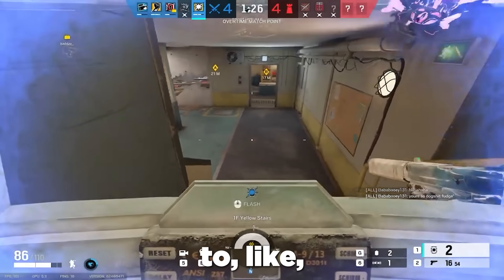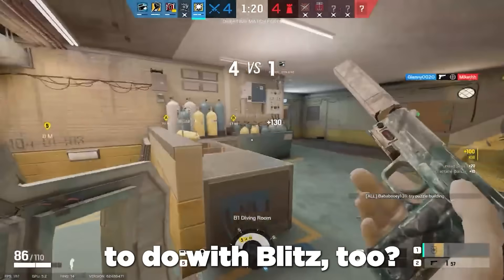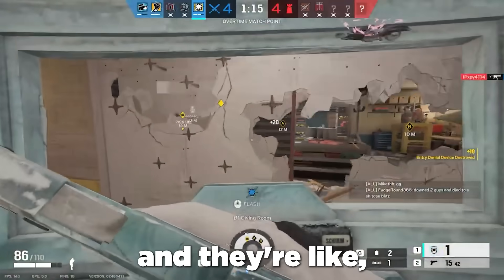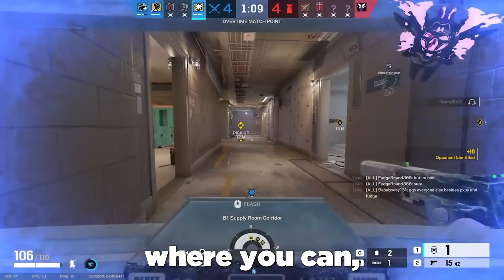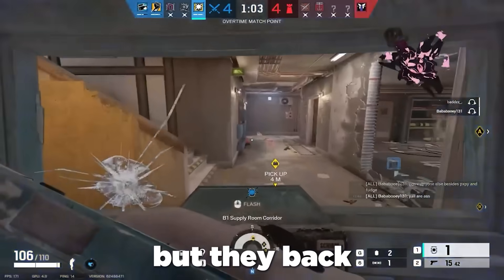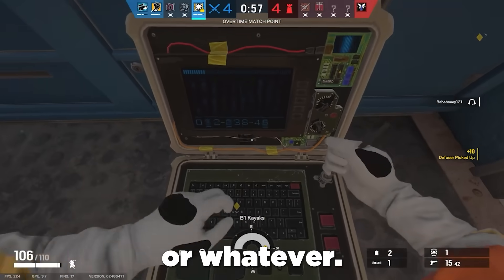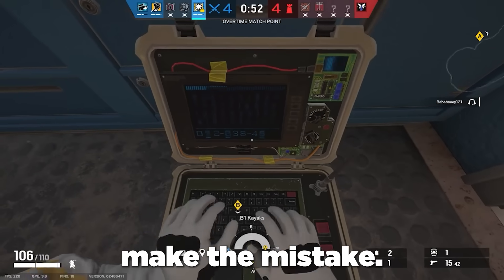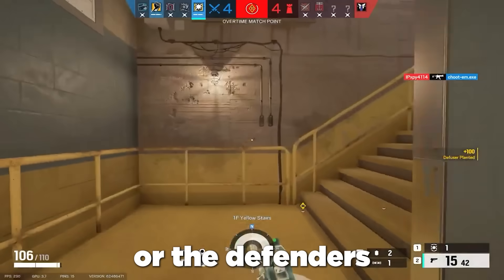I would say the same thing for operators like Ying too — you don't really need to use Ying to get kills all the time. You could use the flashes to take space once they run away. If somebody's sitting just around a corner and quick peeking you, and they come around the corner just enough where you can hit your gadget button and flash them — you know that they're flashed, but they back up around the corner. You don't have to go around the corner to secure the kill. All you need to do is sit there and wait, and make that person make the mistake.